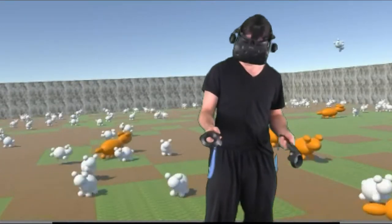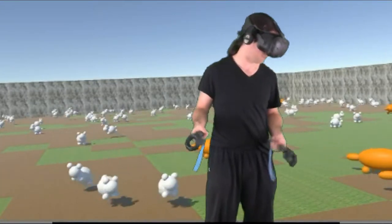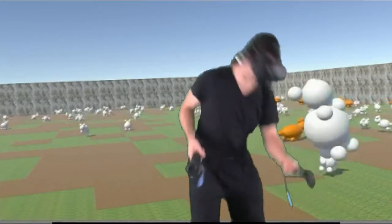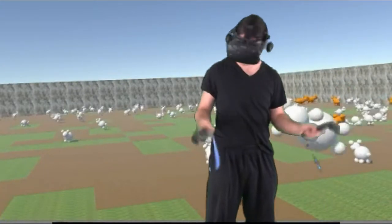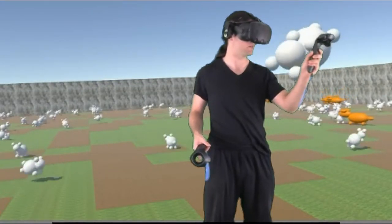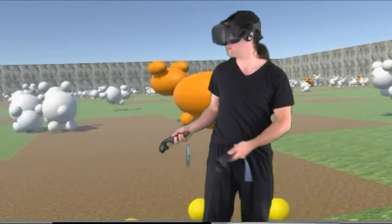Or, I can go in and play a game by possessing the body of a rabbit or a fox. I can just pick one up or create a new one. Once I have one in my hand, like this guy here, I press the grip.